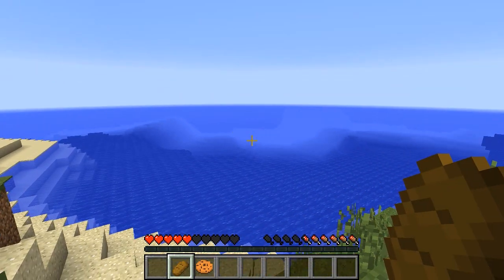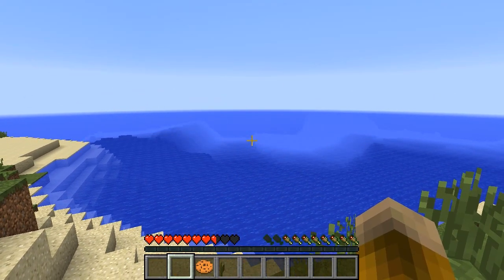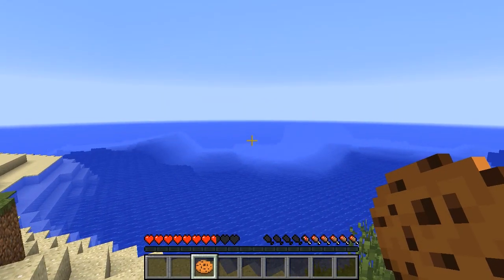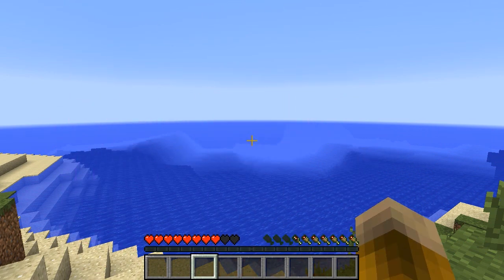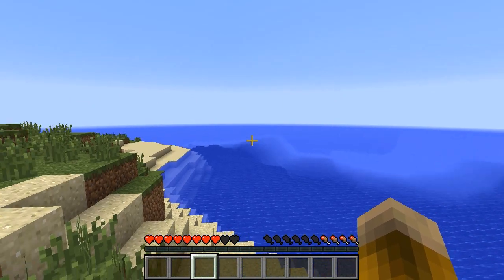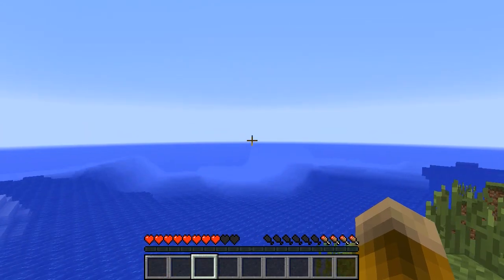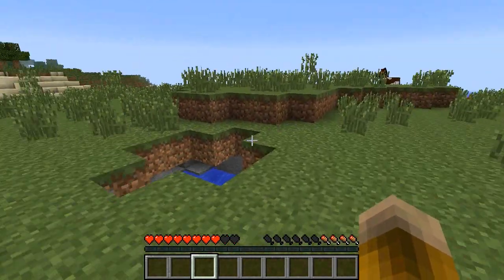For example, I can eat a piece of bread, and my hearts will go from five to seven and a half, because bread heals two and a half hearts. Back in the old beta food system, a cookie healed a half a heart. And so I can eat one of those, and that'll give me back a half a heart. You'll see all kinds of weird things happening down here in the bottom right with my food saturation bar, my little meat shanks or whatever.